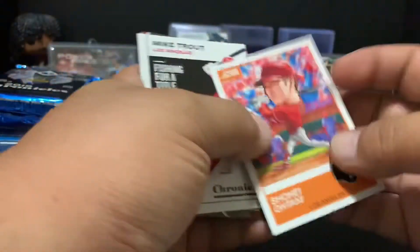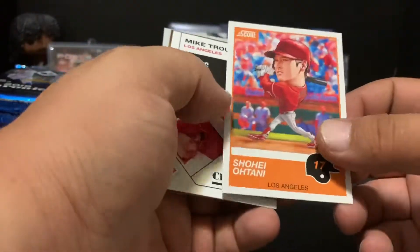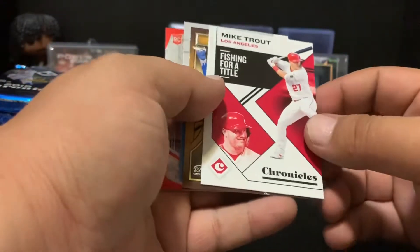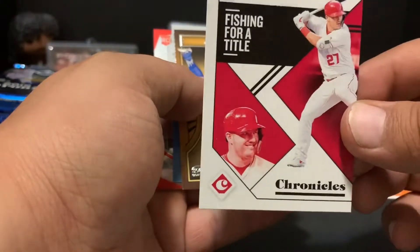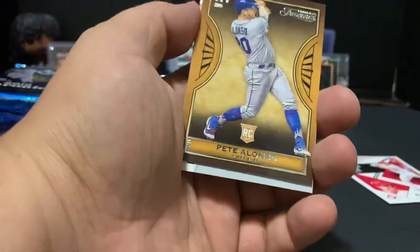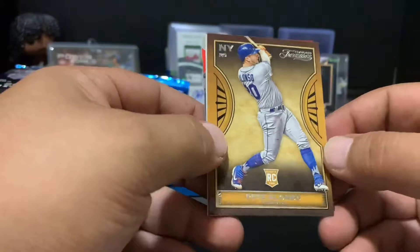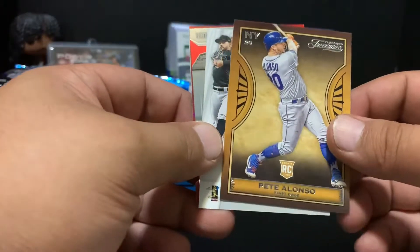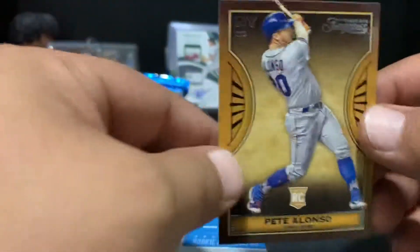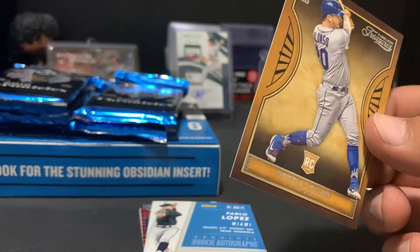A lot of people hate that card but I like it — I like different. Right behind Ohtani we have his teammate Mike Trout, a Chronicles base card. Then there it is — I told you this thing is loaded. Pete Alonso for the New York Mets, probably National League Rookie of the Year in my eyes, but I'm a Mets fan so it makes sense. There's my first Pete Alonso of the box!